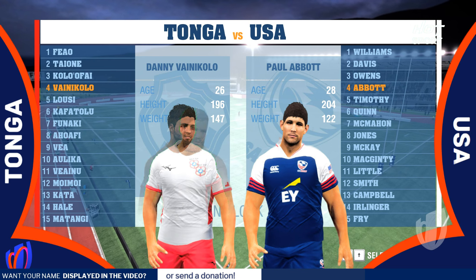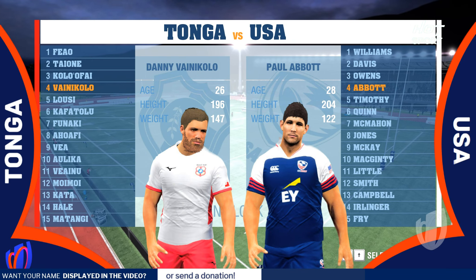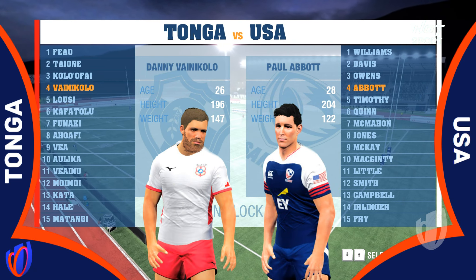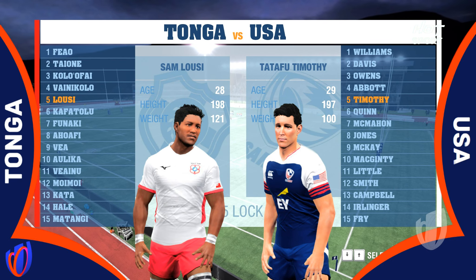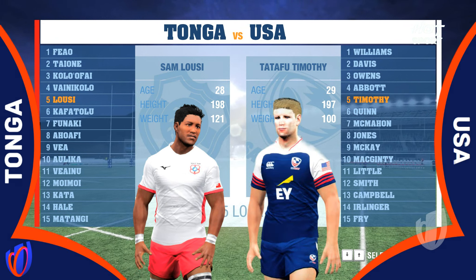Moving into your locks, Danny Vainakolo. He's up against Paul Abbott. And at the 5, Sam Lausi. He takes on Tatafu Timothy.